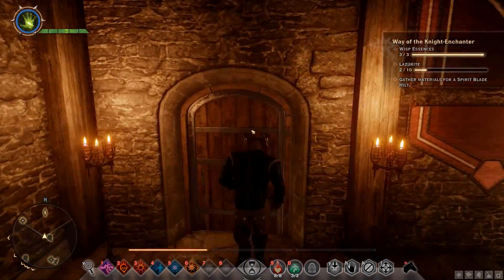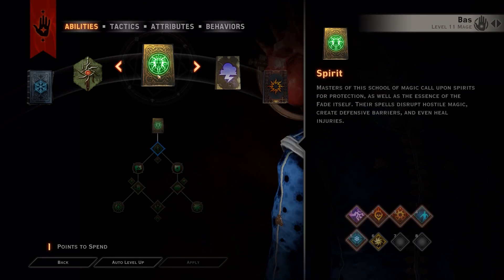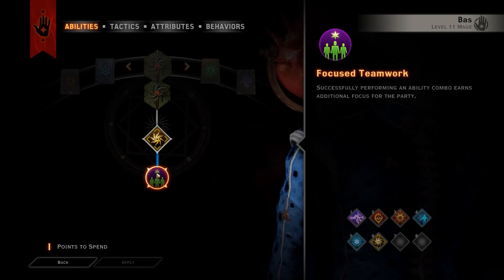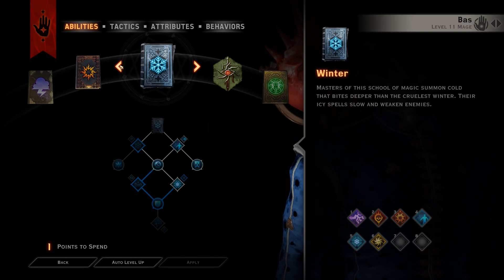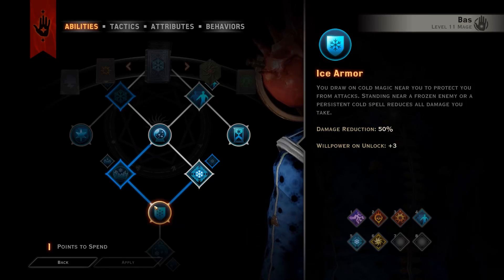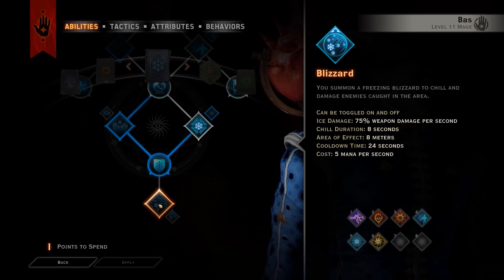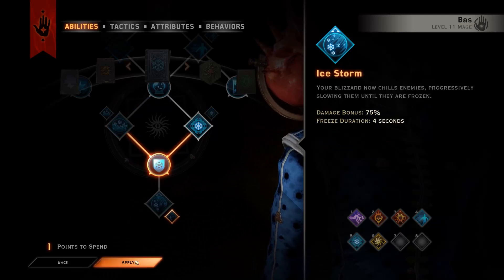Before we actually go off though, we will need to level up all of our characters. So let's quickly go and do that. We've got one point to spend. We could spend it in the Inquisitor tree to get Focused Teamwork — successfully performing an ability combo earns additional focus for the party — which could be cool, means we can use Mark of the Rift more often. Or we could go further down Winter, try and get Ice Armor. Maybe if we have Ice Armor and then put Blizzard on, we just stand in the Blizzard fighting with the sword. That sounds pretty cool. We'll go with that.